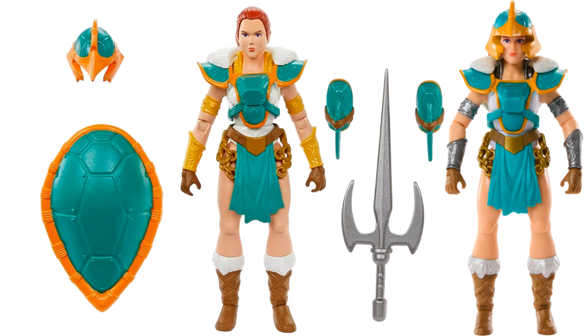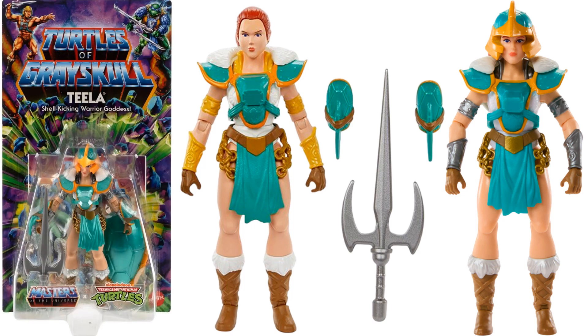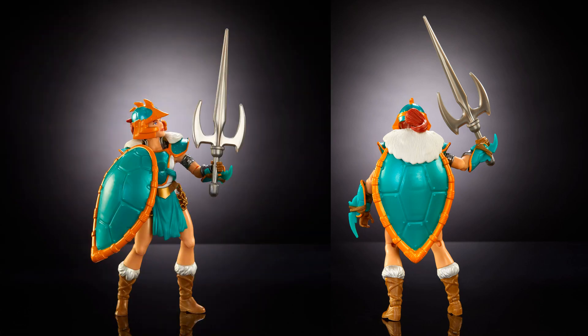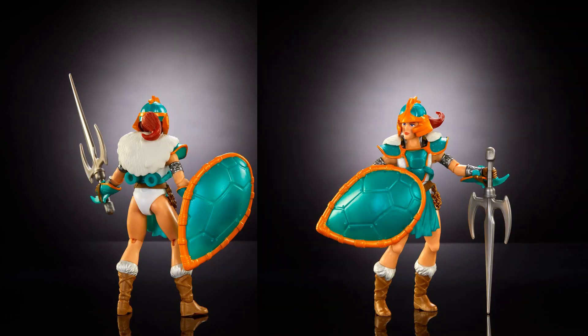We have Teela here with some turtle shell armor, helmet, and pads — also a giant sai. There she is in package: Shell Kicking Warrior Goddess. Massive sai, the shell in the back which you can also hold as a shield. You can see where you can plug the shell in the back.